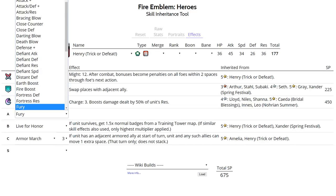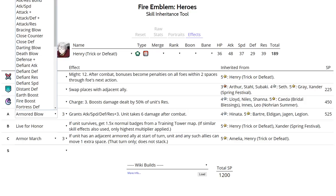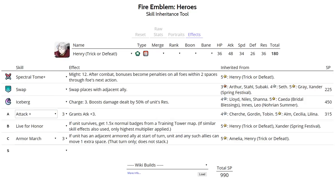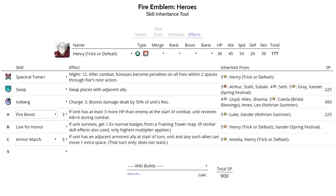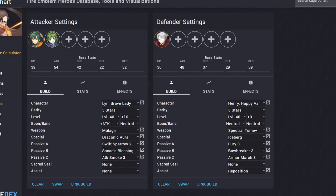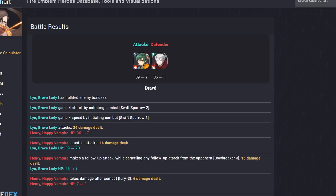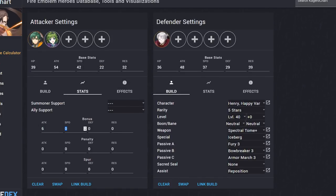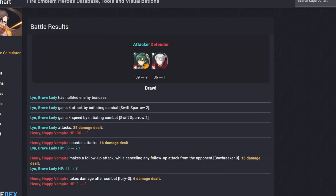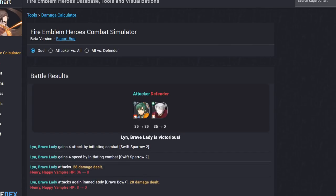For Slot A, Fury is the best option - with Fury, Henry can actually check a plus 10 merge Brave Lynn. Attack Plus 3 is also an option if you do not have Fury fodder, but Henry will not be able to do too many things defensively without Fury. For Slot B he can run Bow Breaker, and with Fury he can check a plus 10 merge Mulagir Brave Lynn. Here I have that Henry with Bow Breaker - she does not kill Henry, and even after the horse emblem buffs Henry does survive.